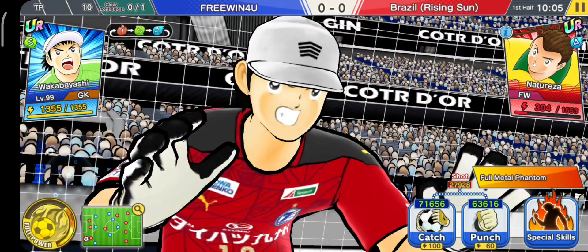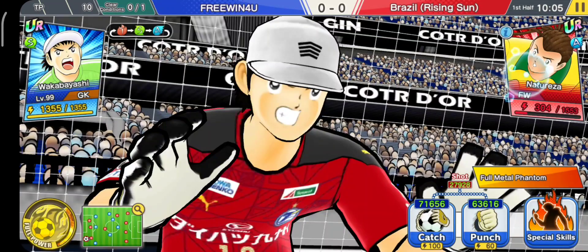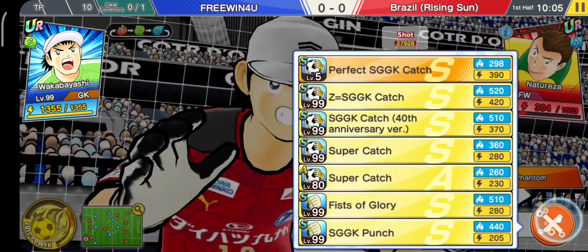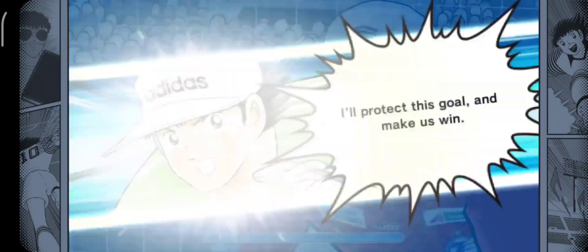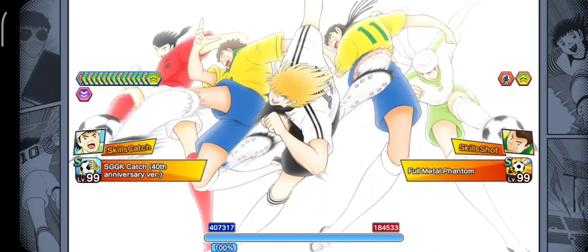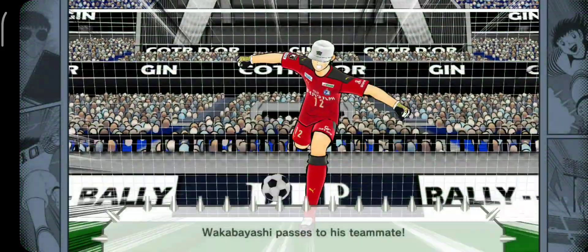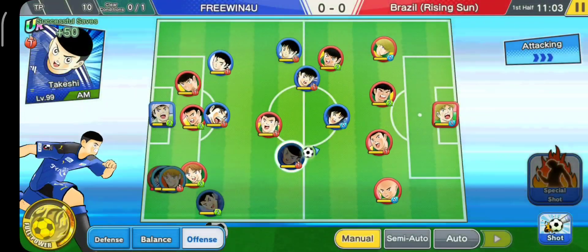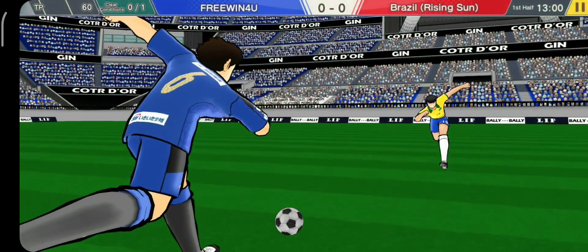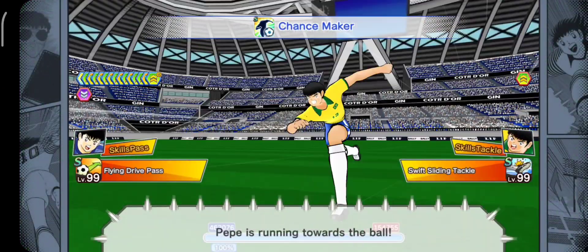Cara kalian nguras stamina Natureza: kalian bawa 1 back samping yang stamina killer, 1 DM dan 1 defender yang racun — bebas kalian pakai siapa aja yang punya. Tapi tetap, shield-nya harus 30% biar lebih kuat. Dan ini miring banget, harusnya tidak akan ada masalah. Hemat stamina juga, daripada pakai Z yang mahal staminanya. Barulah kita fokus scoring. Kalian tinggal fokus scoring aja.